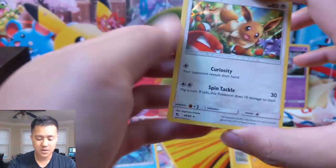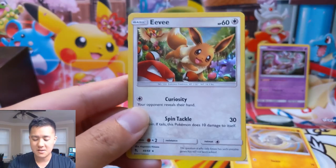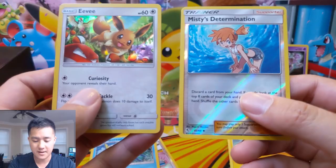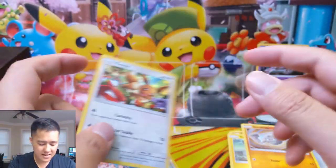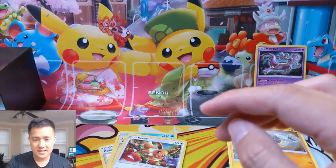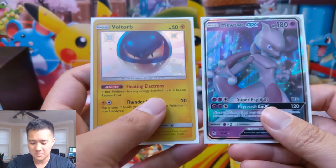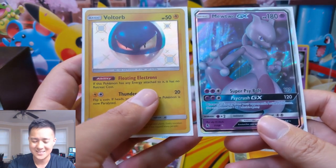For our last pack — is this the end? I think there's one more. Oh nope, the Eevee — not the shiny Eevee. I want the shiny Eevee. And this is it for the last pack. As always, thanks for watching. We have a reverse holo Misty's Determination. This is not a bad hit, but I would say this box was — I'll give it like seven out of ten. Good, but you know.